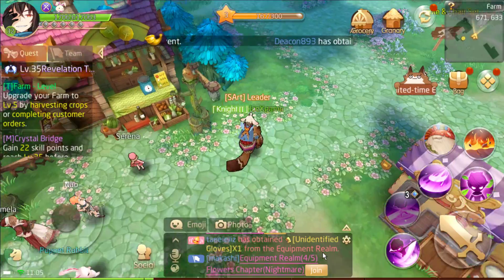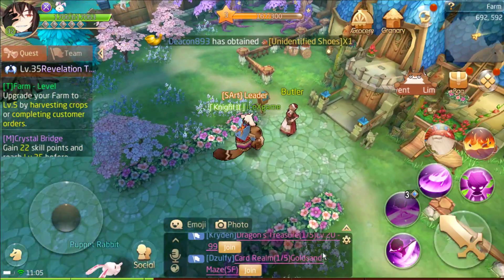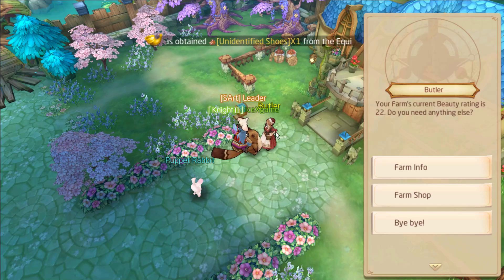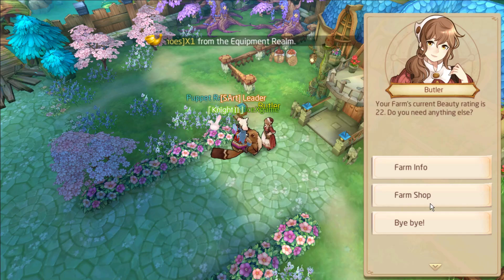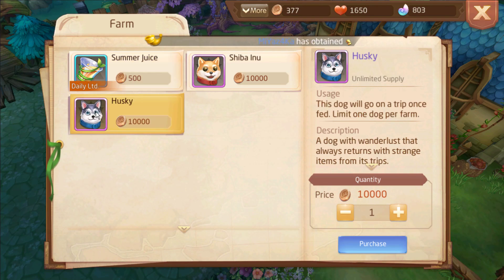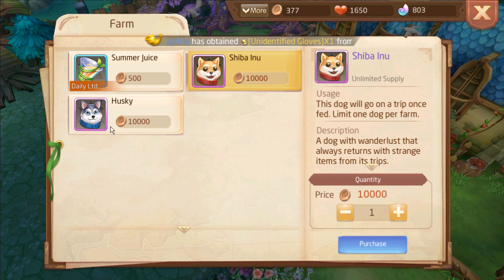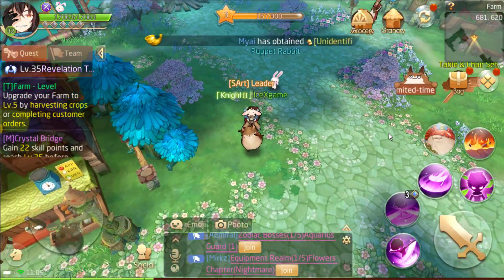Our crops are already ready. You can check farm info and the farm shop. From here we can use our farm coins to buy some cats or dogs.